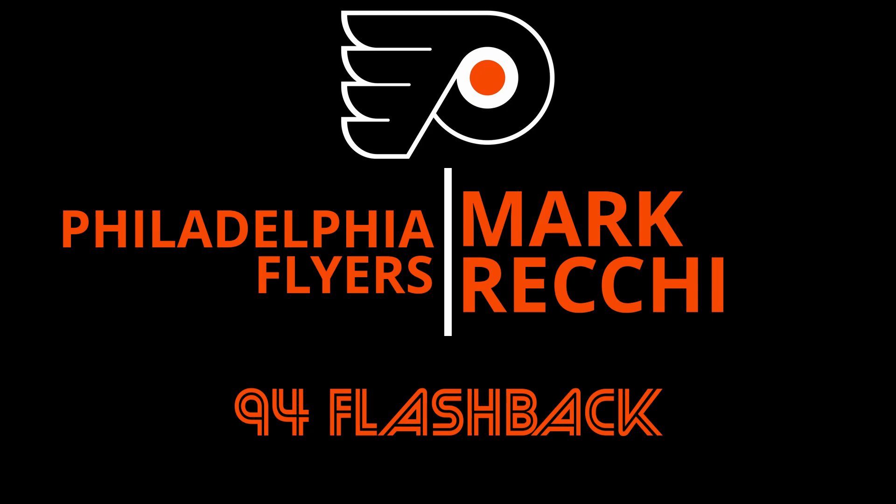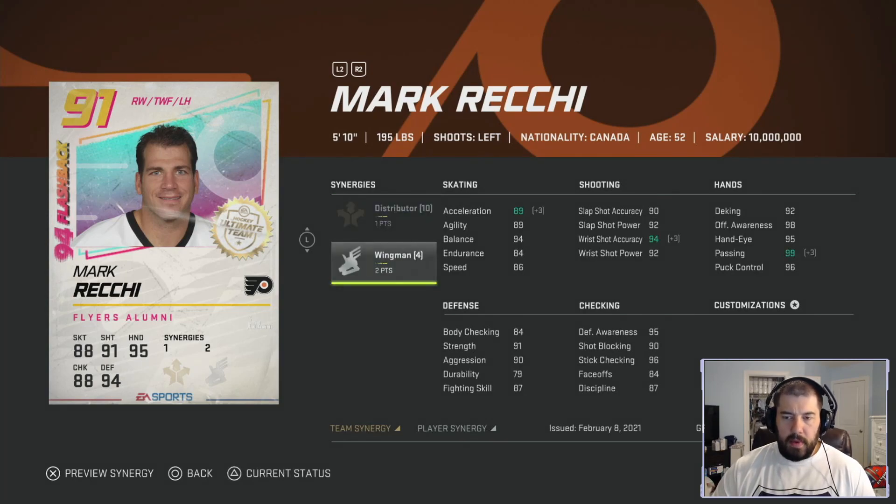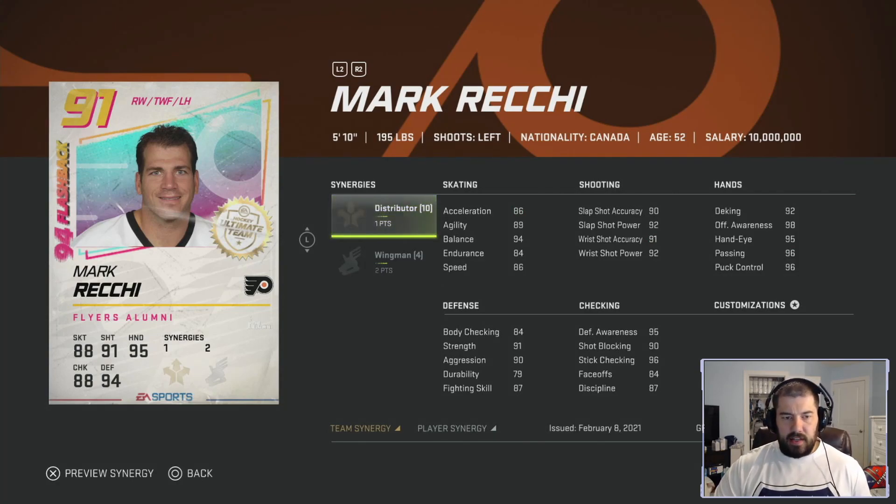Mark Recchi — the Philadelphia Flyer, 5-foot-10, 195 pounds, left-handed shooting. He had some ridiculous years with the Flyers in the 90s. This card has one point for Distributor and two points for Wingman. Distributor gives speed, passing, and puck control at plus three. Wingman gives acceleration, wrist shot accuracy, and passing at plus three — but passing is often already maxed with Distributor, so you're really just getting the acceleration benefit from Wingman.